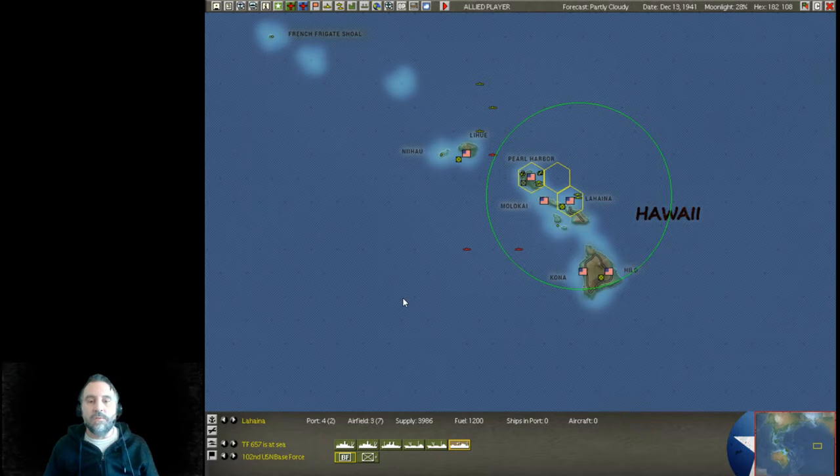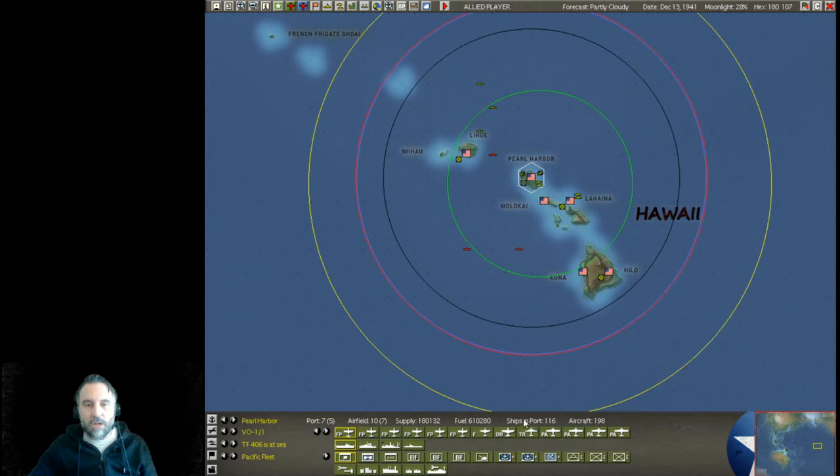We're not exactly sure where the Japanese task force is, but they are no longer showing up on any of our scans or recon around Pearl Harbor. Therefore, we are going to set up all of these ships that we have in port here at Pearl Harbor. We currently have 116 ships in port, so there are a lot of ships to work with.